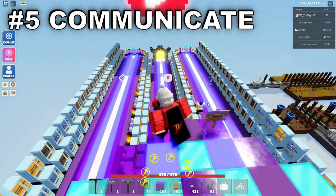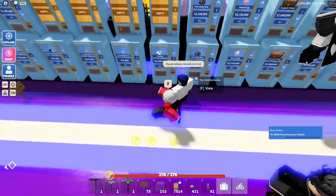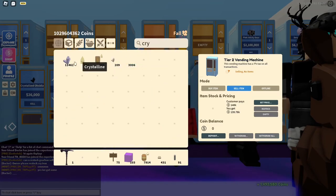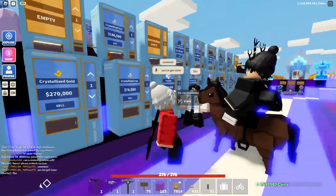Be active and just communicate with people. If someone says 'owner, can you please restock cry iron,' go ahead and put that cry iron in there so they can go ahead and buy it.